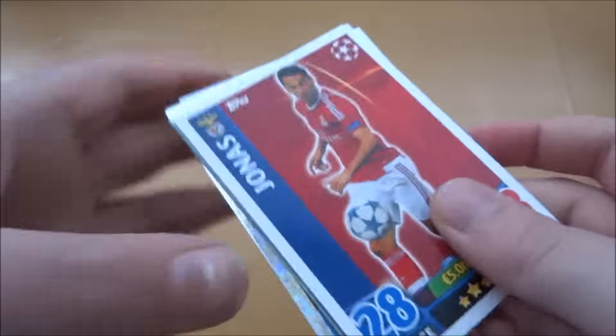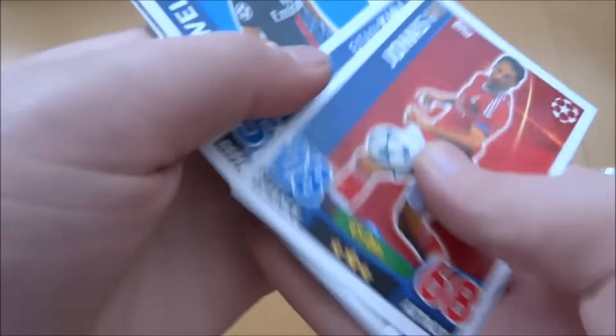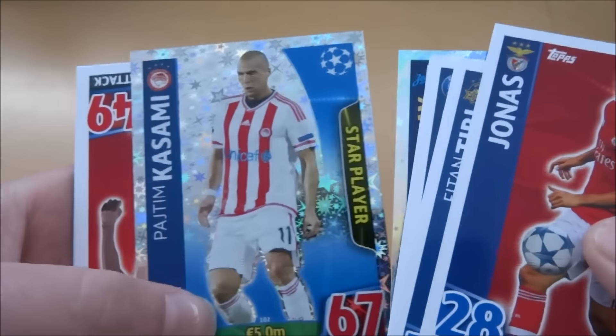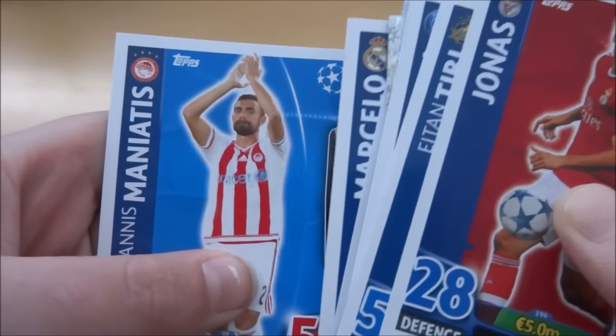Code card, make sure to smash that. Jonas, Tibby, Maxwell, Achecha, Garai, Kasami, Nzonzi, Cruz, Marcelo, and Manietas.